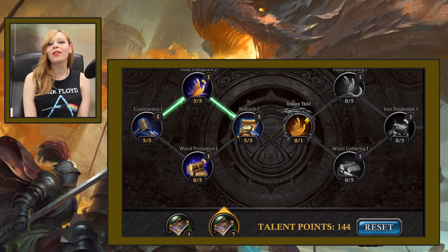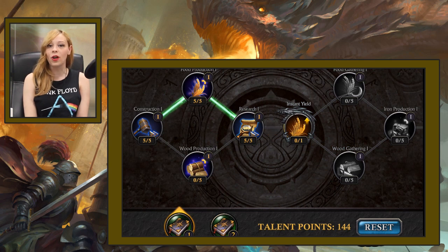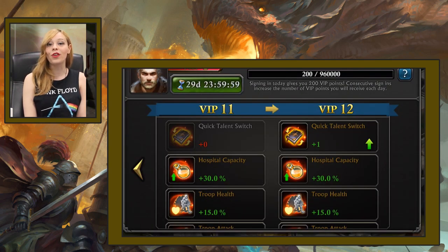In the previous update we added a function that allows you to switch from one set of equipment to another in just one click. From now on you're gonna be able to do the same with your lore talents. Basically you prepare two sets of talents, and then you can switch from the first one to the second one in the talent tab. To do so, you're gonna need to activate VIP level 12.